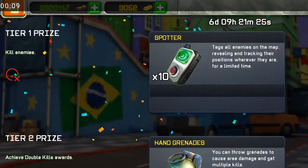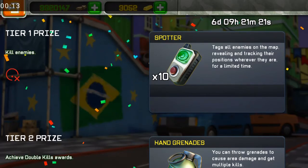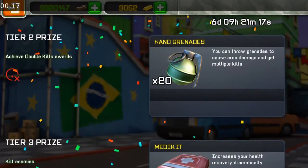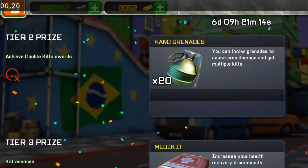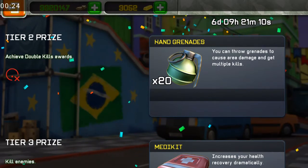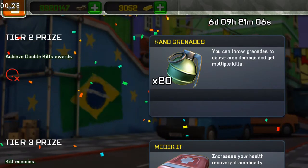For Tier 1, kill enemies — use whatever weapon you want to make as many kills as you can. For Tier 2, achieve double kills: use stun grenades to stun two nearby enemies and try to finish them off with your best weapon. Try the Blunderbuss or the Double Barrel Shotgun.